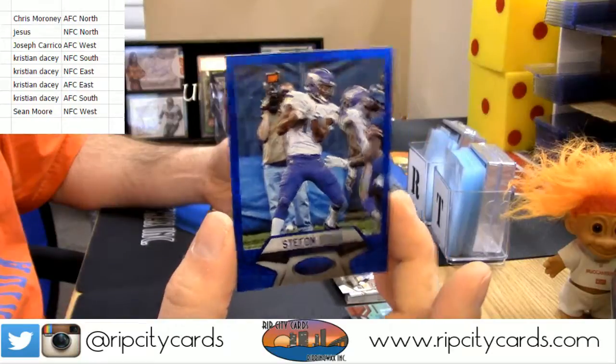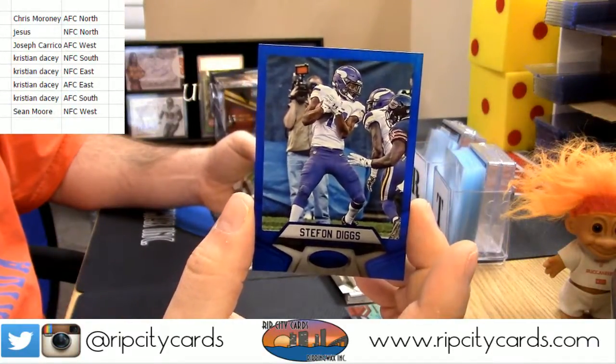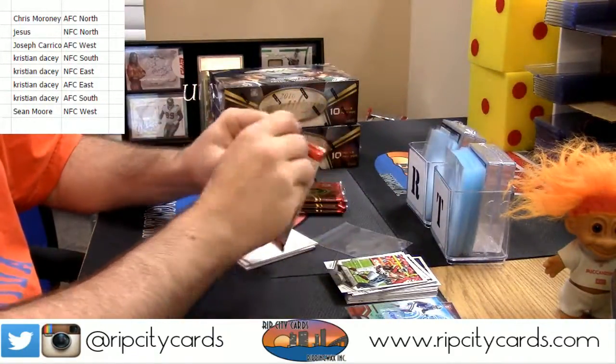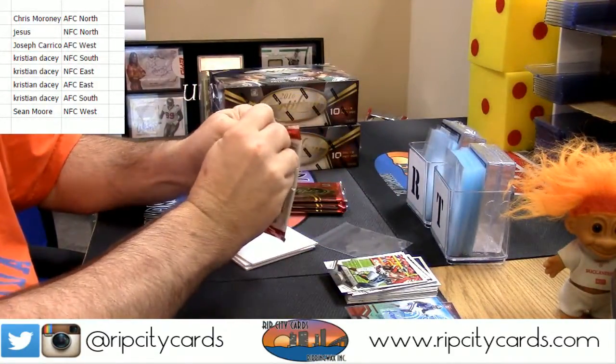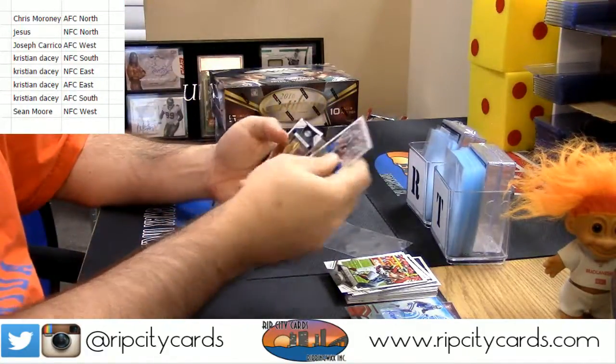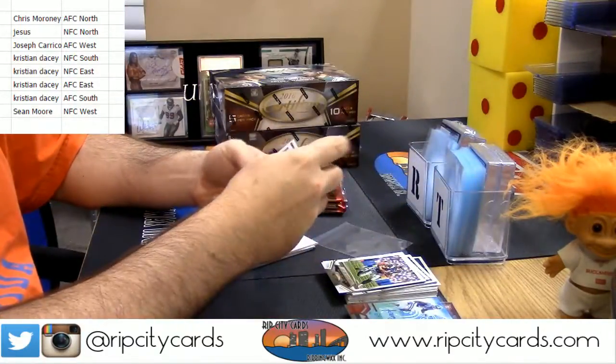Blue this time, number 74. Jennifer Hill, 18 out of 50, for the Vikings — Stephon Diggs, NFC North. Alright, I'm seeing a lot of interesting things. Odell Beckham gold team, Richard Sherman.